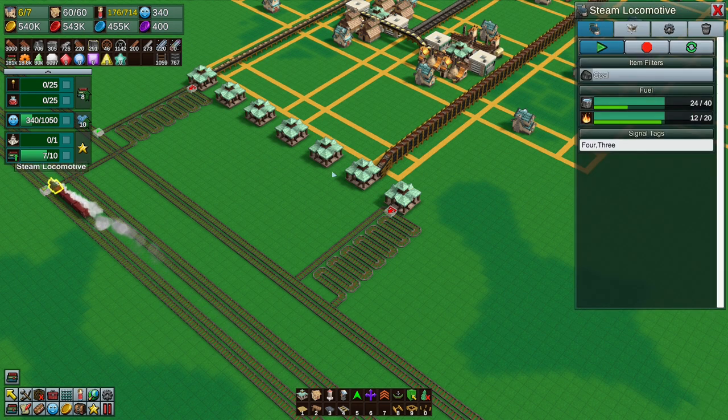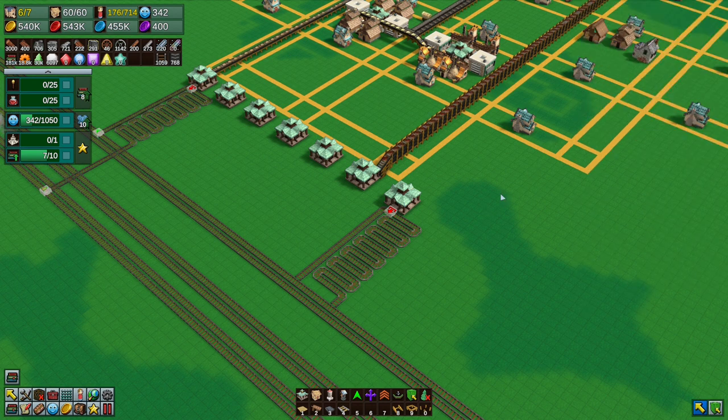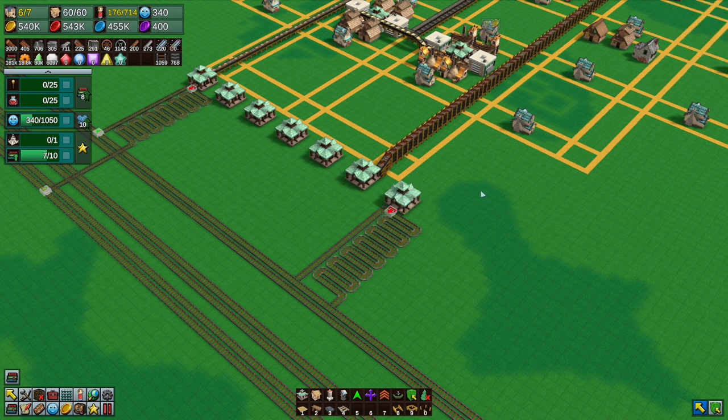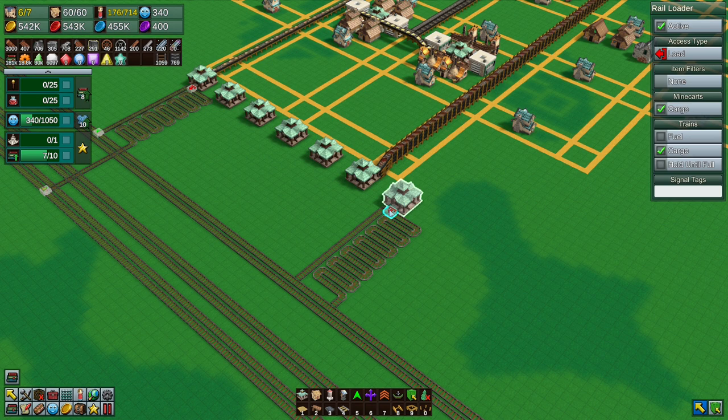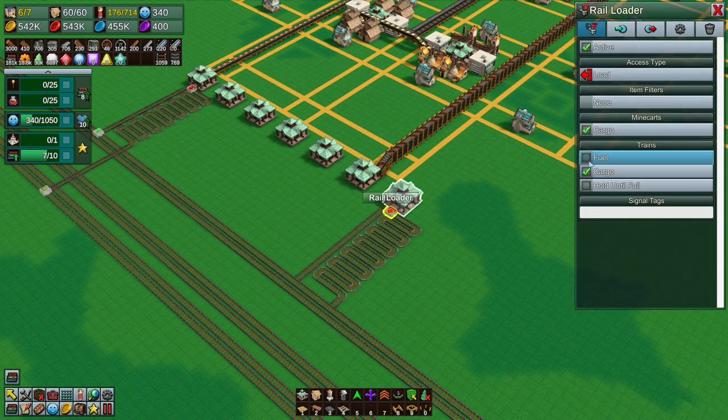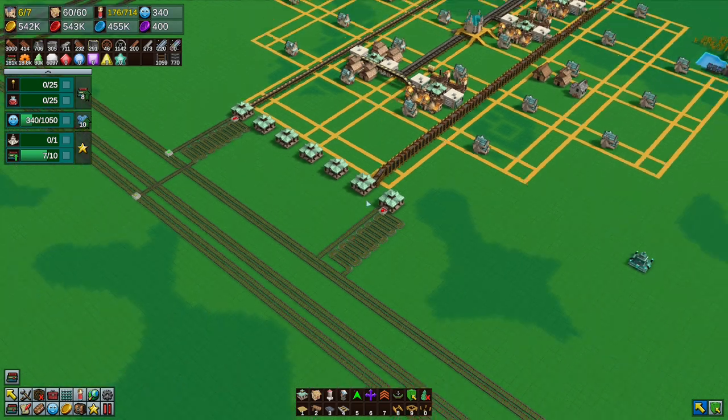The problem is that if any train comes along and there is something they can pick up that counts as fuel - like logs or coal - then we have to disable the fuel, because otherwise they'll pick them up as fuel and use them rather than delivering them around the system. That means I only actually have to untick this on the coal and log trains.